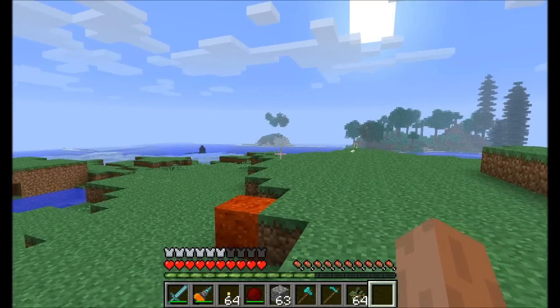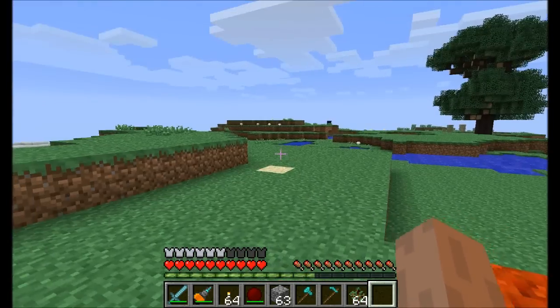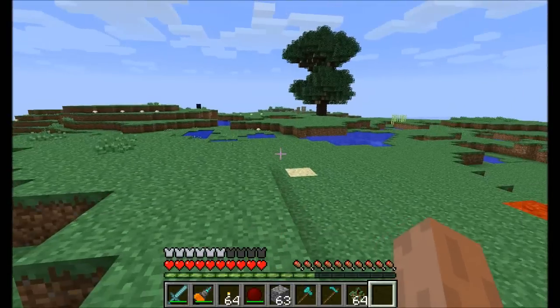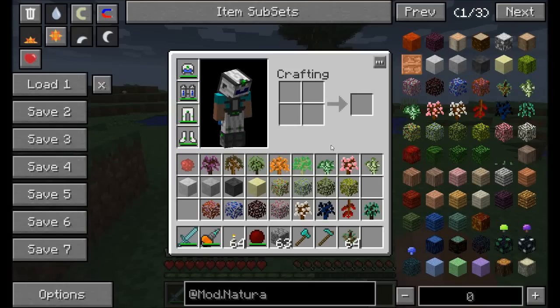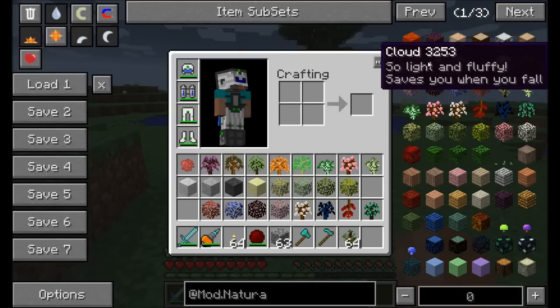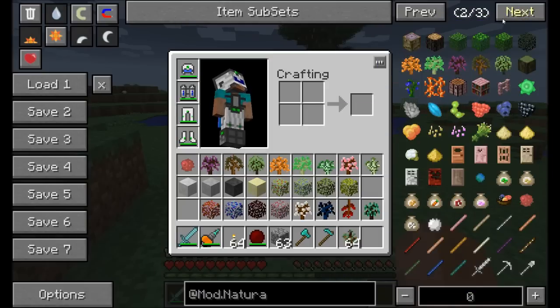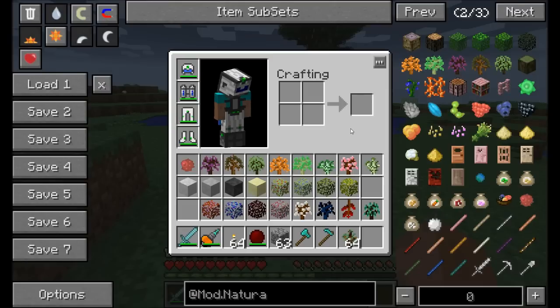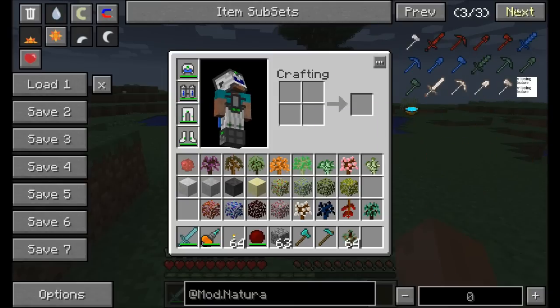Natura adds a whole bunch of worldgen. If you've seen the Forgecraft server, there's all kinds of really cool stuff added to worldgen that we've been using with Tinker's Construct. It adds a bunch of mostly trees, berries, different types of wood, and different materials you can make with the wood. It even adds a bunch of worldgen to the nether, which makes the nether a little more exciting, because I've always felt the nether was a little sparse. Now there's all kinds of cool stuff you can find in the nether.